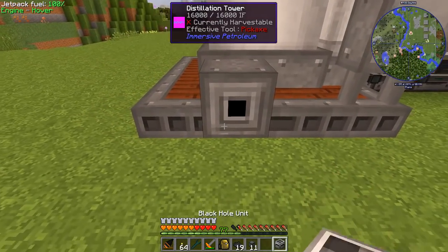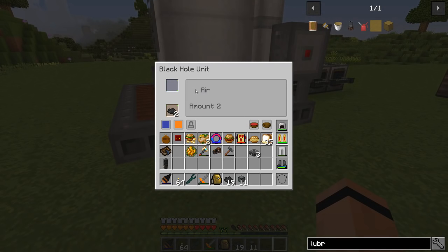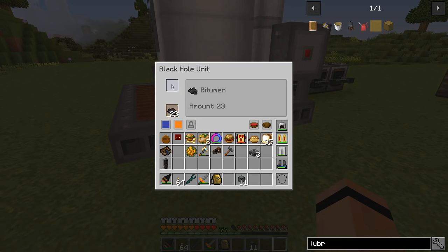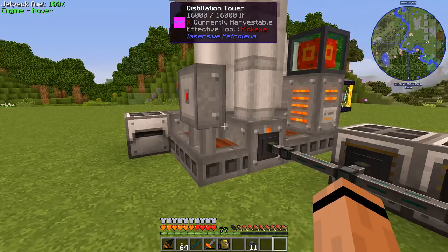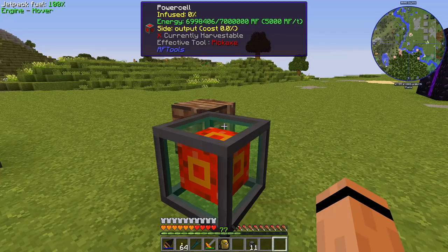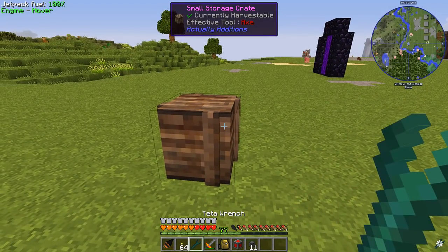Let's just stuff this guy right here. Will you automatically input? I'm not sure why it says 'air' but that should work. I need to make sure this chunk over here is chunk loaded — just like that. We're making stuff. Everybody's got power, nothing in that other tank. Good to go.